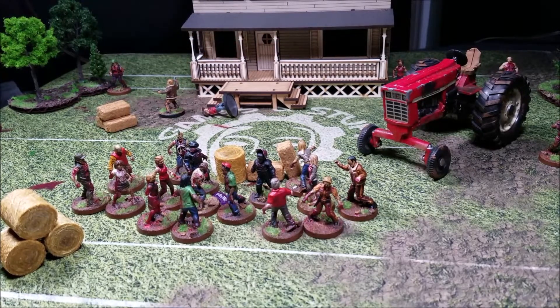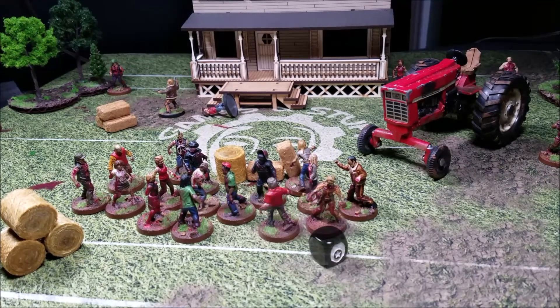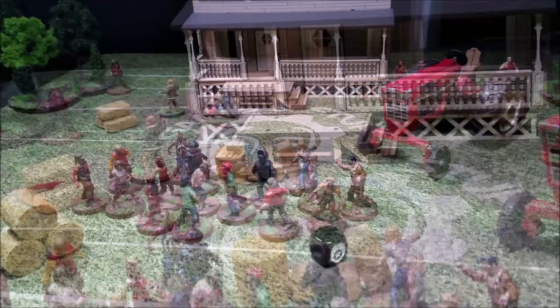The results: Otis rolls a four, but all the walkers wind up rolling a combined seventeen. That goes through all of his wounds and Otis is no more. He becomes a prone walker in the middle of the horde in the center of the table. We roll to see if he gets back up — he does. Threat goes up by one to sixteen. End of turn four.